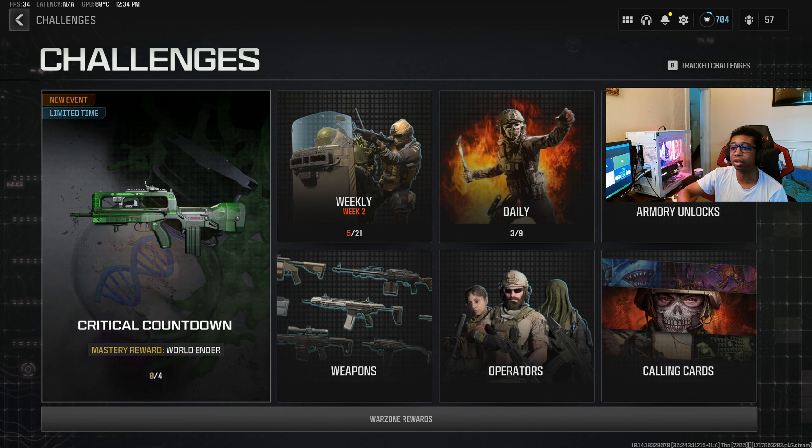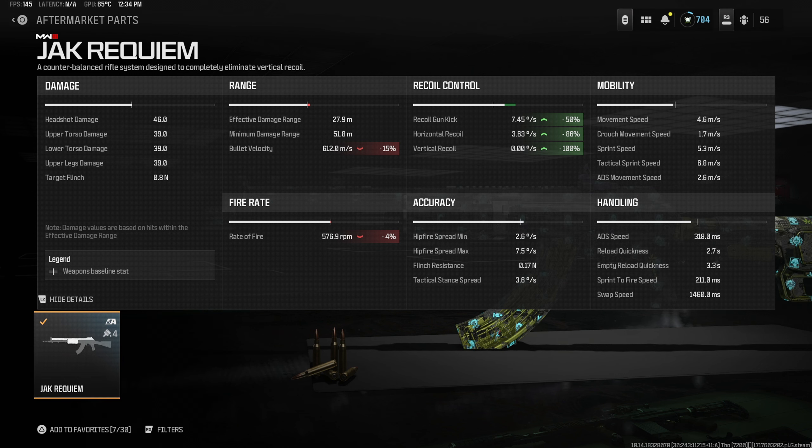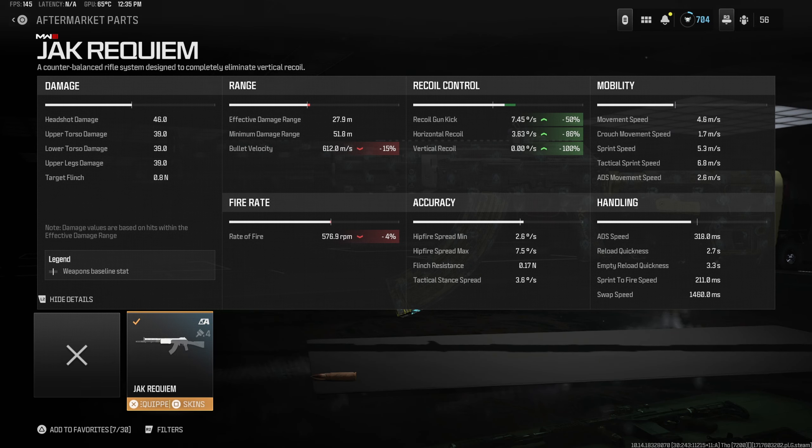Showcasing everything there is to know about the actual aftermarket part itself, I did put together a decent class setup with this for the Cast-Off 7.62. First, let's take a look at the drop-down menu of the actual aftermarket kit. You're getting a ridiculous amount of recoil control and gun kick control — 50% recoil gun kick control. Vertical recoil is at 100%, it's literally just a straight line. Horizontal recoil control is at 86%, which is almost perfect. Bullet velocity goes down by about 15%, and rate of fire goes down by 4%, which doesn't mean too much.